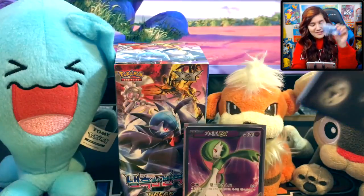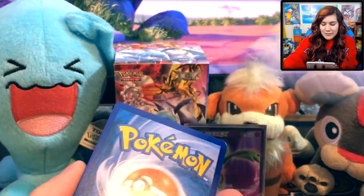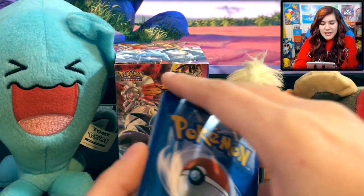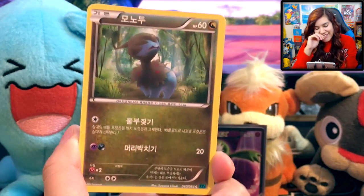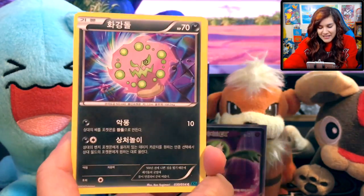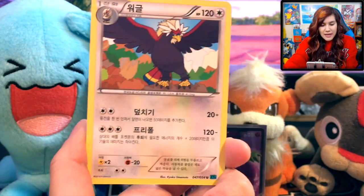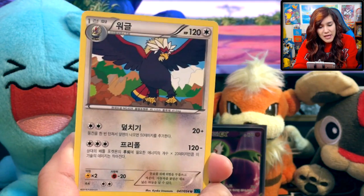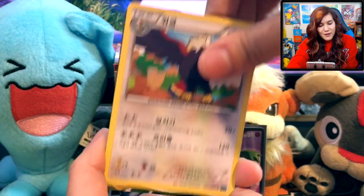Let's get into our second pack here. My Lord, I am so happy that I bought this. I hope the rest of this box can hold up to those standards. This one has a different little insert thing on it, just talking about the break cards, I guess. We're not going to do the card trick in this one so that we don't spoil anything. I can't believe we got a full art out of our first pack, because these are kind of notorious for not having that great of pulls. It seems like you get around six to seven ultra rares in general out of a box, but usually they're just regular EXs — I don't usually get a freaking full art.